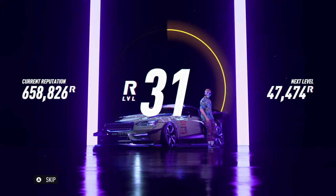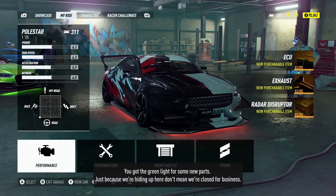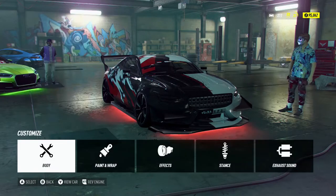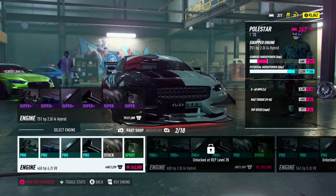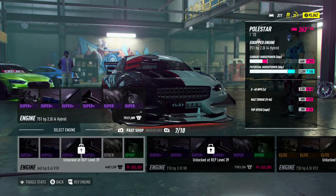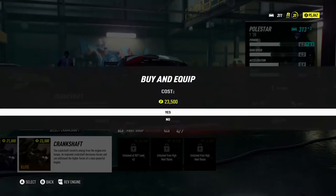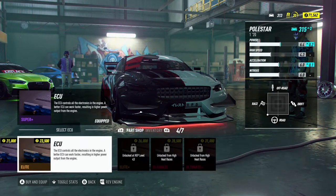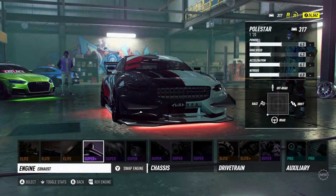Let's see what cars we unlocked — hopefully we got some good ones. Got elite clutch, elite cooling, elite crankshaft. We've also got a load of new engines as well — we could actually put in a flat 12. Wait, a flat 12? We could stick a new V8, forged V6 — we are going to stick with this for now, but we are going to upgrade as many of these parts as possible. Money is easy to come by in this game, so it is fine. So we can actually buy the elite clutch now.